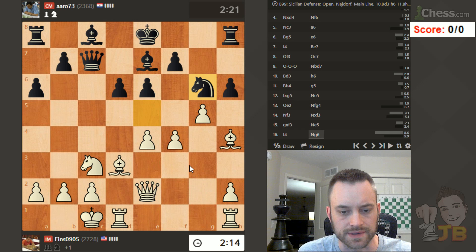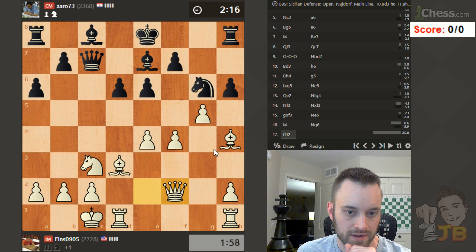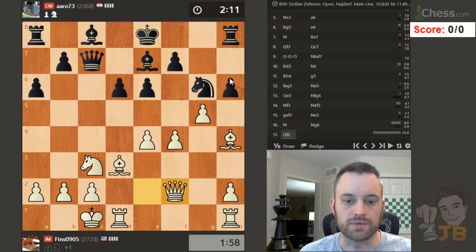I could also maybe play queen f2 here, although that somehow looks like it'll be unsuccessful — looks like it messes with my coordination a bit. Queen f2 would defend both of those points. I know I'm using a bit of time here, but I feel like this is an important decision. I'm going to go with this, because I don't see bishop g3, hxg5 really punishing black or questioning black's strategy.